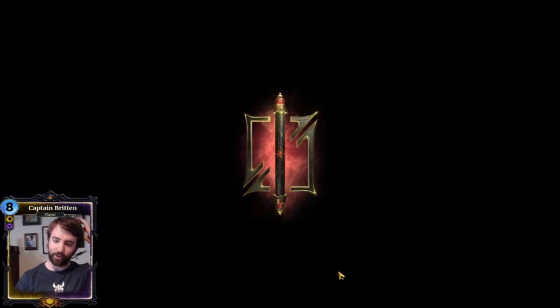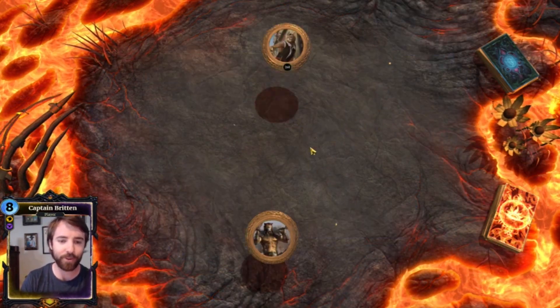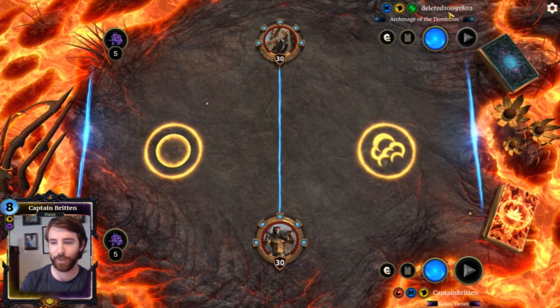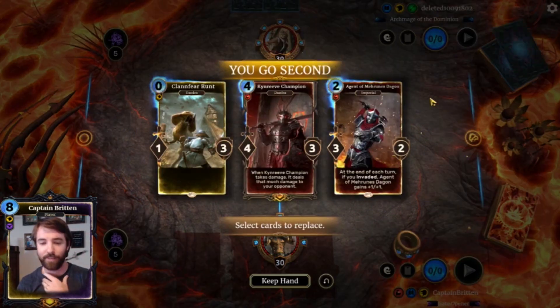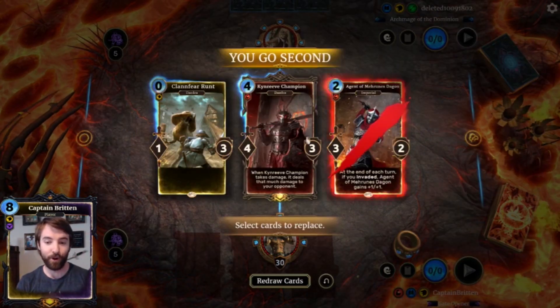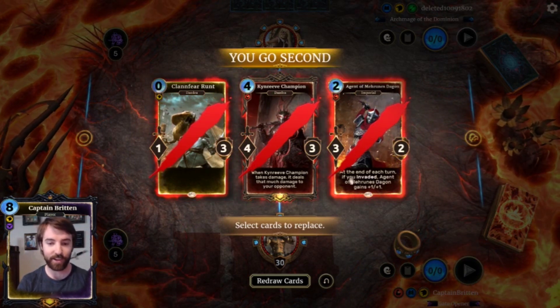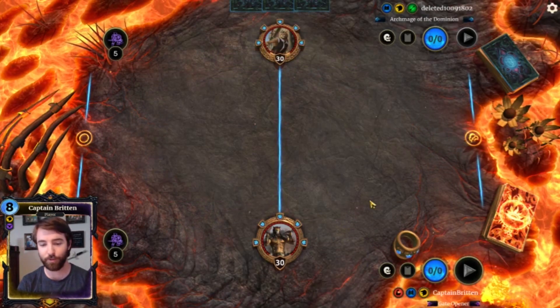Now let's get to the strategy — there's not a whole lot to it, it's very, very simple. Whatever you have in your opening hand is probably not good because none of these have invade. You want something that says invade on it. So we are going to get rid of all those and redraw them.